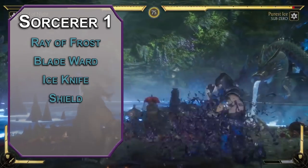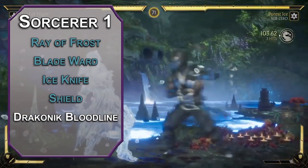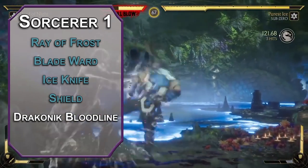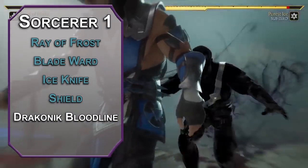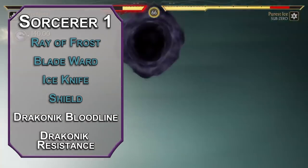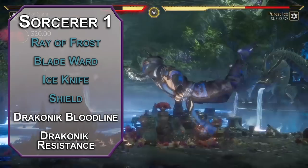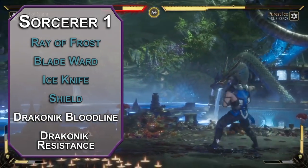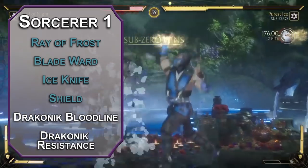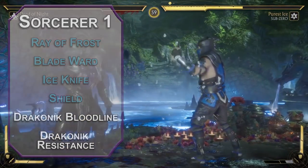You can also choose a sorcerer's origin — draconic bloodline will reveal that at some point in your 23andMe results, there's a dragon. Choose a silver dragon; they're the cold-breathing ones that aren't dicks. You can learn draconic, and it doubles your proficiency bonus when intimidating dragons. You also get draconic resistance, which gives you extra HP for every level of sorcerer you take, and AC equal to 13 plus your dexterity modifier while you're not wearing armor. We're really doing this for later abilities, and because Wizards of the Coast hasn't revealed their Elsa subclass for sorcerers, so draconic ancestry is our best bet for our frosty boy.